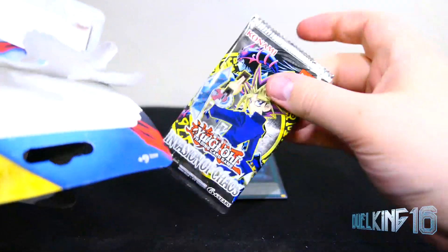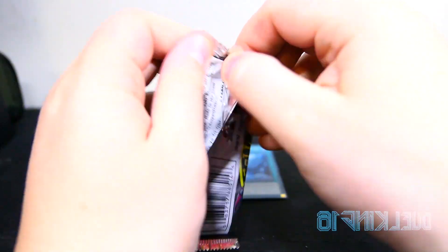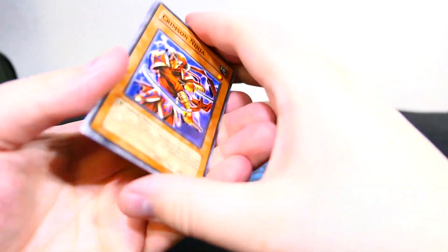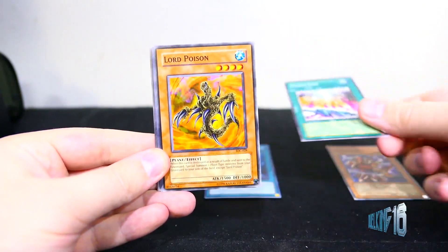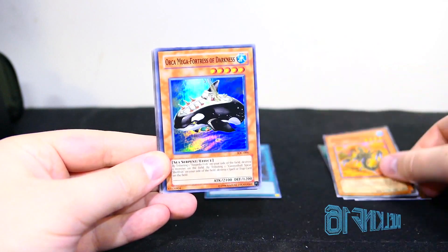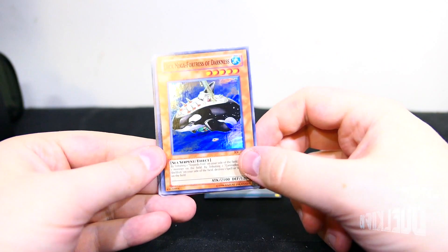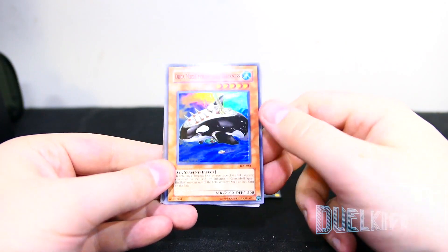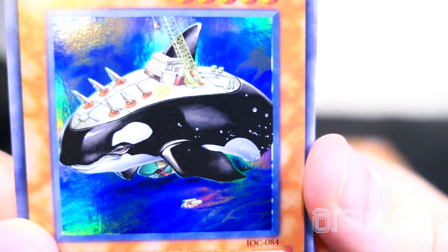It's an Invasion of Chaos pack. That's cool. Let's go ahead and open it up. So: Crimson Ninja, Chaos End, Lord Poison, Orca Mega Fortress of Darkness. Cool — didn't expect a super rare. The holo is a little off on that, but it's still pretty cool.